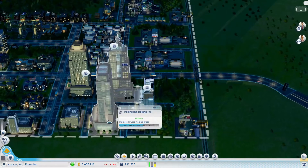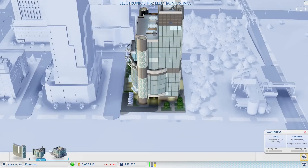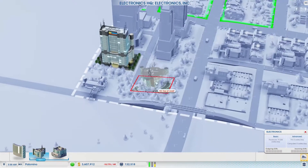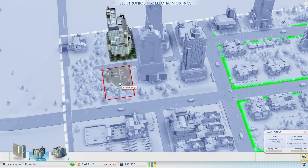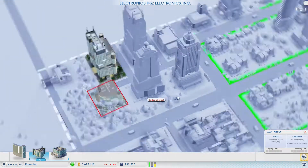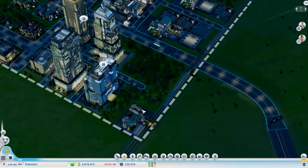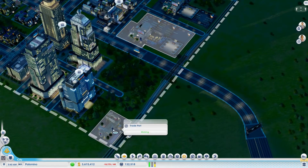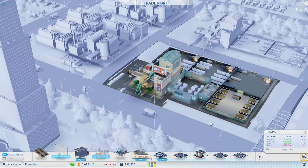Let's go to the electronics HQ and add a consumer electronics division, hoping we can place it somewhere. There's an overlapping issue — oh, that is terrible news. Could we get rid of this one? Maybe that might be just enough space, but we're going to have to rebuild it though.